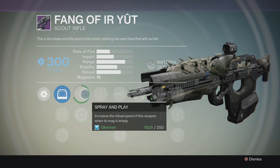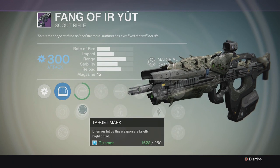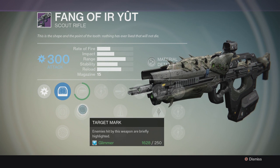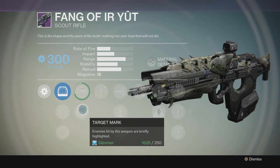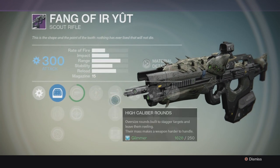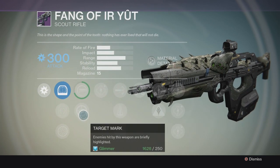First off it has Spray and Play, which increases the reload speed when the mag is empty — very good. Then there's Target Mark: enemies hit by this weapon are briefly highlighted, meaning you'll see the actual outline of them. It's very cool and really good for your team.